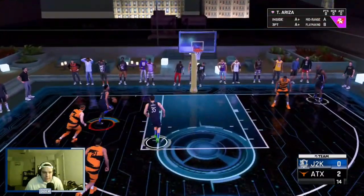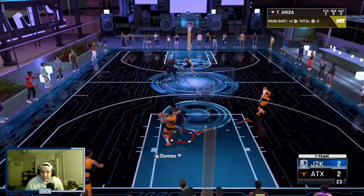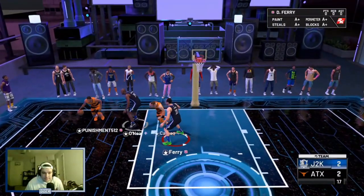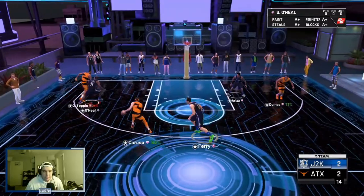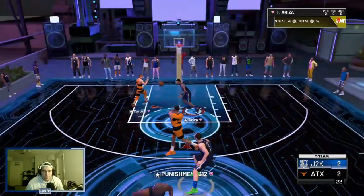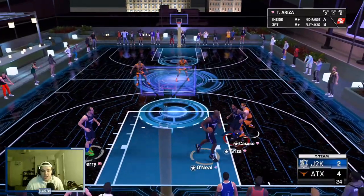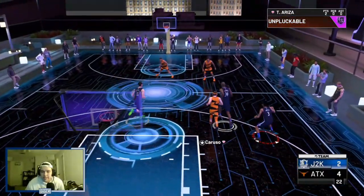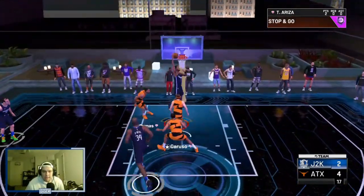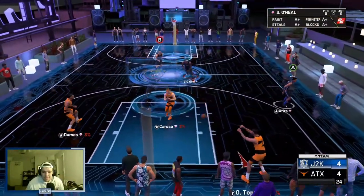Hopping into this triple threat game, let's see what Ariza can do. He's fast, he's got good dunk animations, he's got a good jumper, he's got good defense — this card is going to be tough. The thing about that unlimited game was the way my opponent was playing made it hard to do gameplay specifically with one card because he was doubling me every time I put the ball in Ariza's hands, but he still did his job and got us the quit in the second quarter.